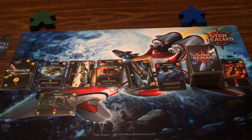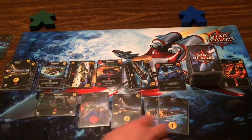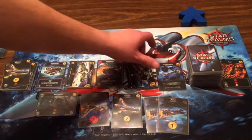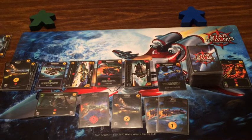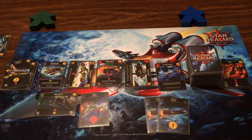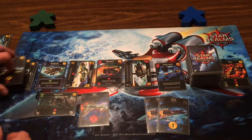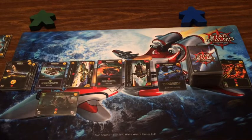I'll get the Blob Wheel down. Unfortunately I don't have anything to trigger any green ally ability. A Viper, Explorer, and two Scouts — four money. I'll take the Recycle Station, then scrap the Explorer for two fight — three, four total to you.